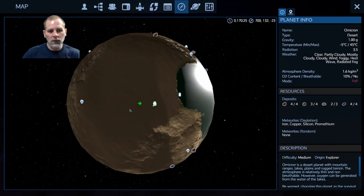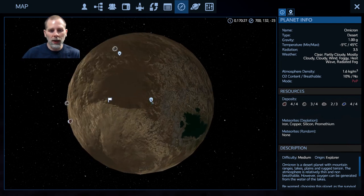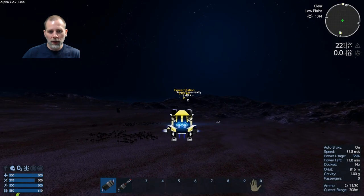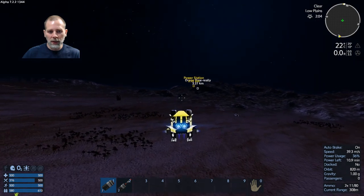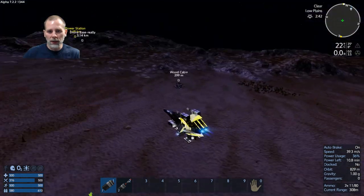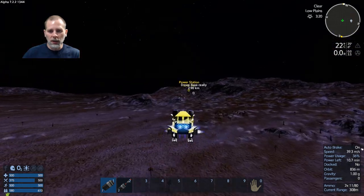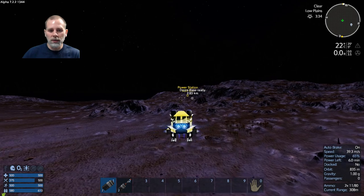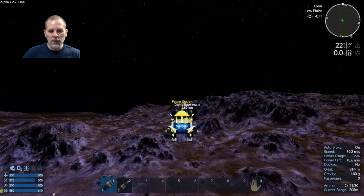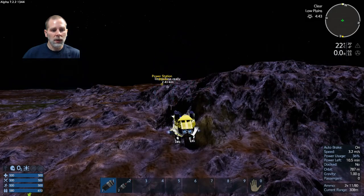We're going to head over to the power station first. I wanted to show you the trick for that, and see if it works on the other structures too, because sometimes the POIs are all the same shape. I think the power station and the armory may be the same shape and just slightly different on the inside, not massively changed. Let me grab some food while we're doing this.